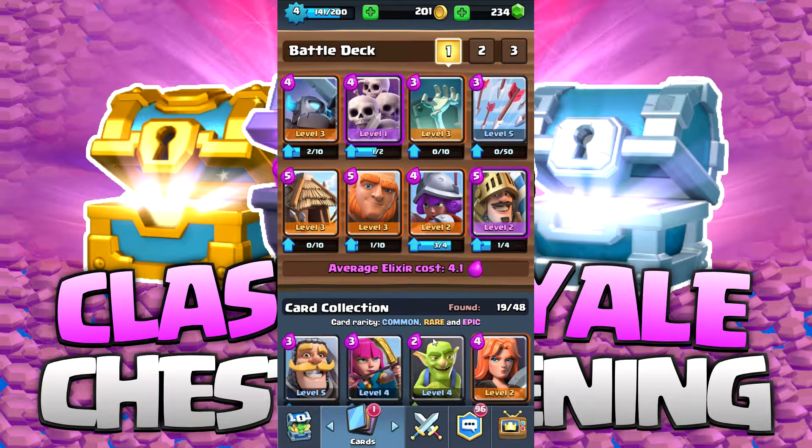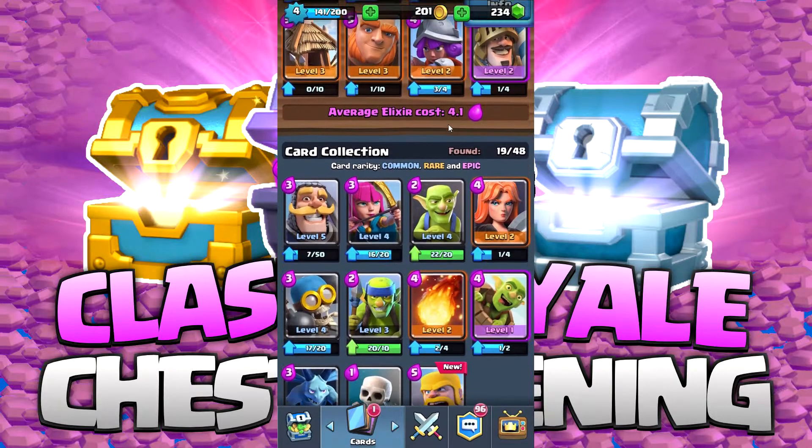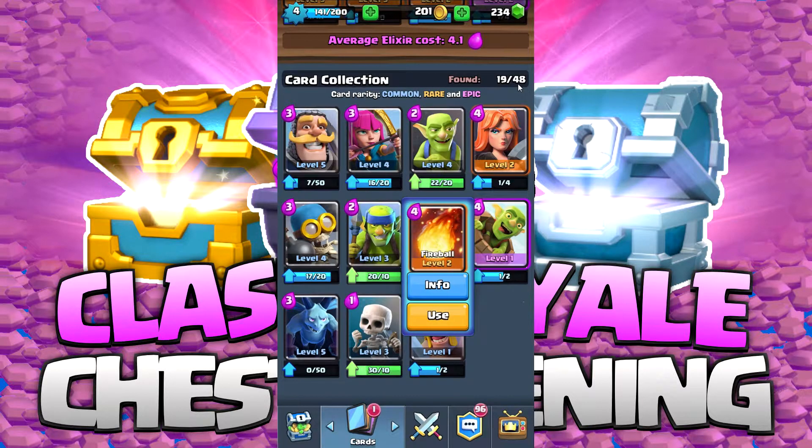Something else you're going to want is area of effect spells — at least one, or at least a way to do area effect damage to both land and air creatures. For that, I have arrows with a radius of 4. I use them mainly for taking out minions and skeletal hordes. The fireball has a much smaller radius of 2.5, but does about twice the damage, allowing it to take out things like musketeers.